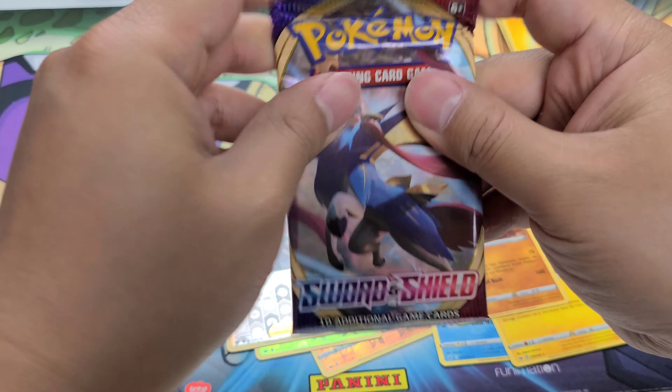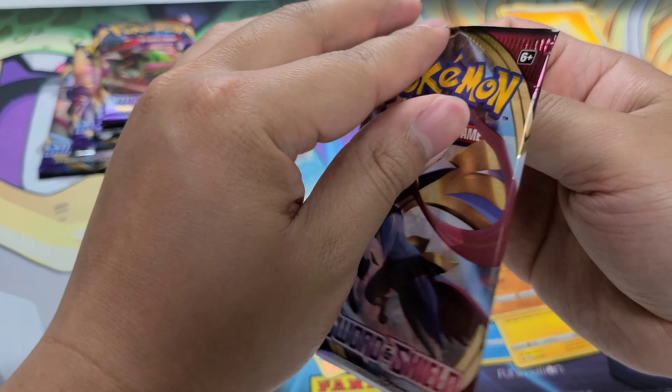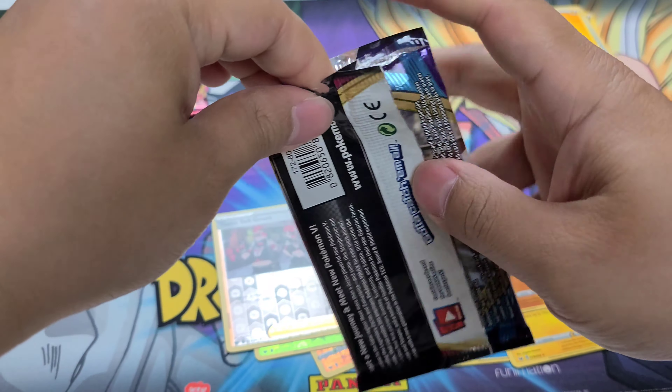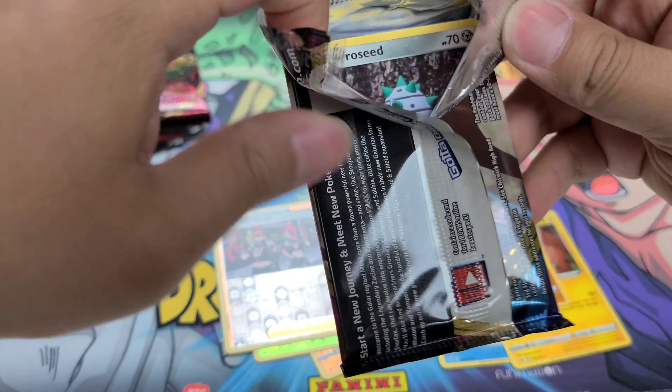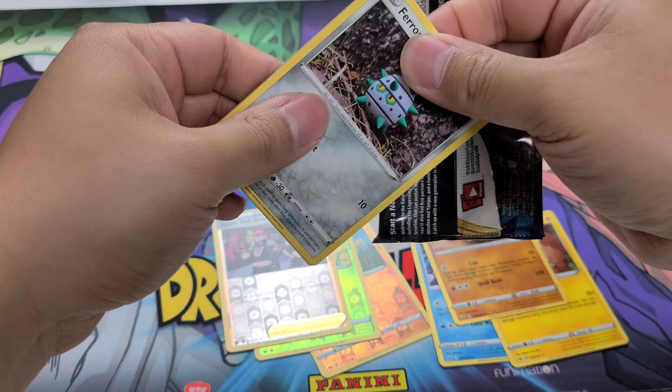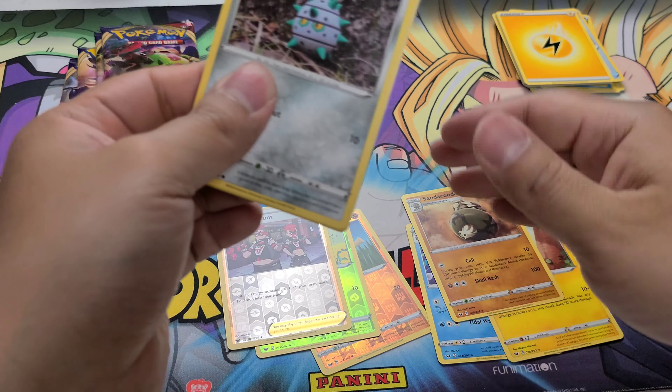Halfway through. Fourth pack. No foils so far. This is how my luck usually goes. A lot of my Elite Trainer Boxes — no foils. Just regular rares like this.